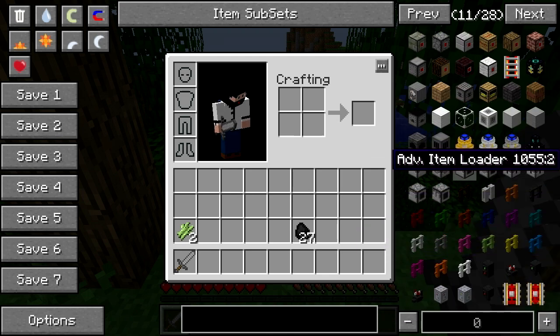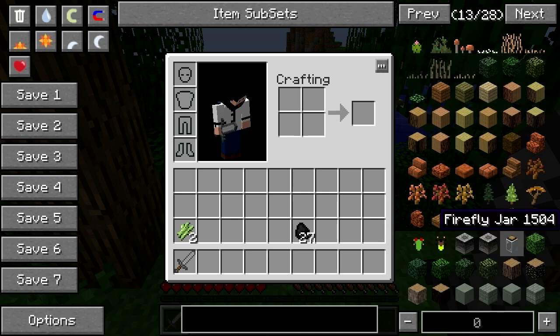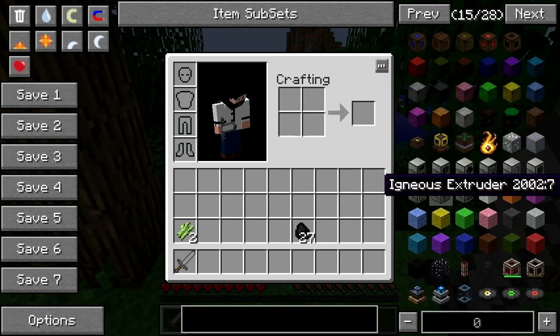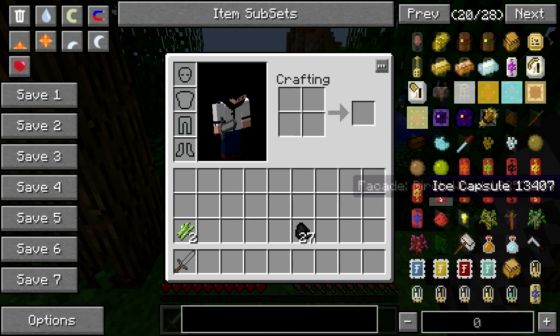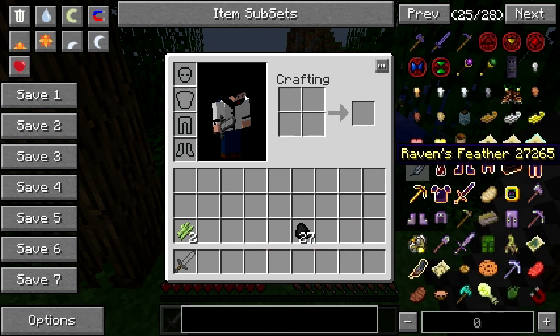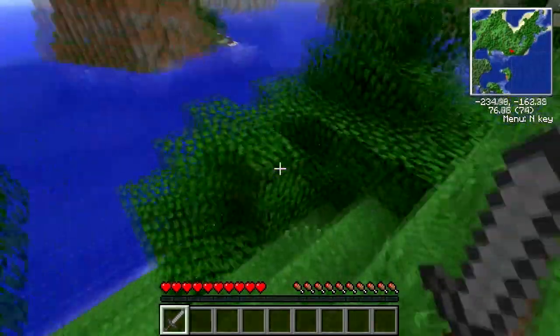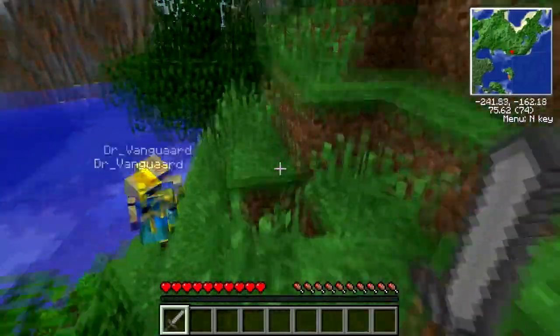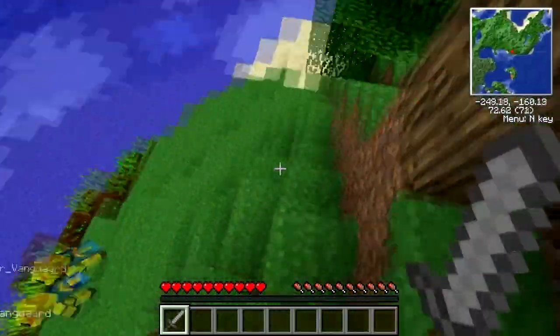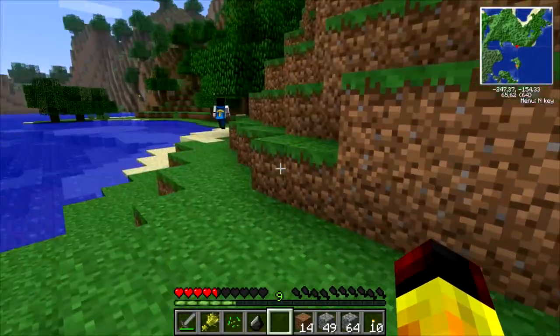Il y a les Energy Cell, ça c'est vraiment cool. Et du coup on va sûrement faire un peu de Forestry, beaucoup de Tom Craft, sûrement pas mal de Miss Craft. Je pense qu'on va faire aussi du Rail Craft et forcément du Bill Craft. Et en fait en ayant dit ça, si on fait un peu de Steve's Cart, ça fait qu'on a fait tous les modes qu'il y a dedans.